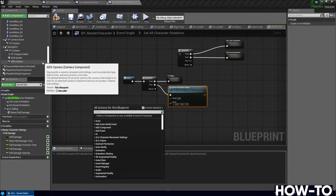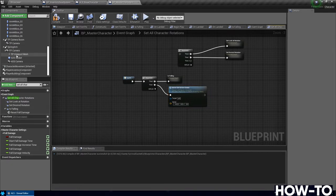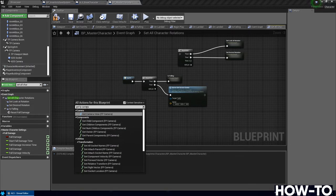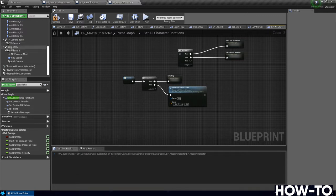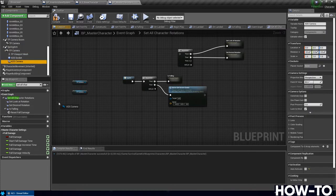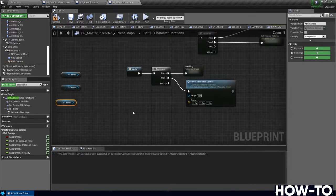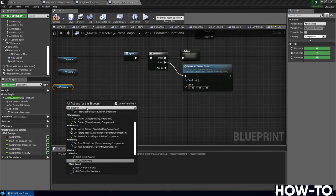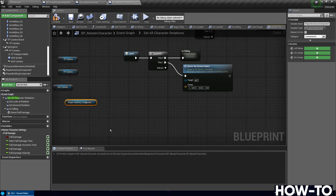We have a third person camera, first person camera, and ADS camera on the left. We use these to switch between weapons and camera modes. Drag all three out — TP Camera, FP Camera, and ADS Camera — because we'll be using all of them. First, get the Player Inventory Component from the bottom, then get the Camera View from it to find out which camera we're currently using.